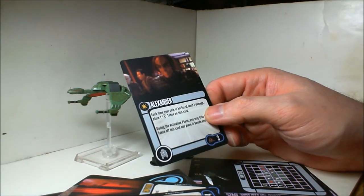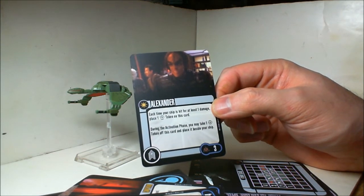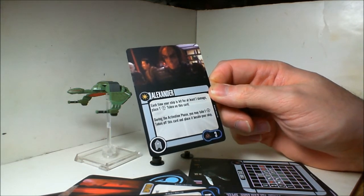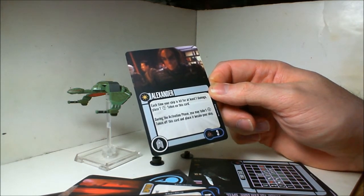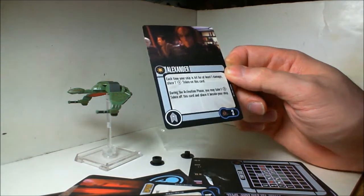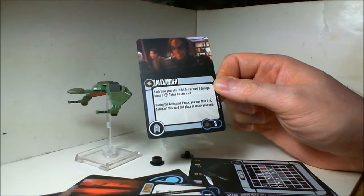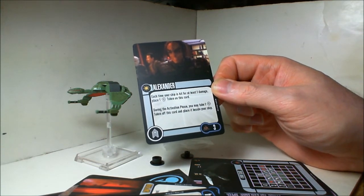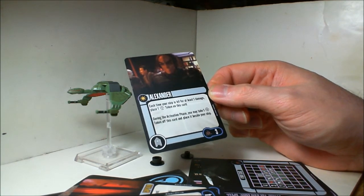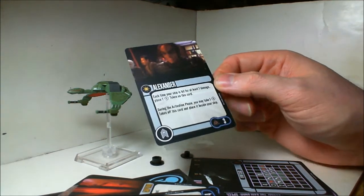Alexander — this is really cool. Each time your ship is hit you get to place a battle stations token on this card, and during the activation phase you may take one battle stations token off of this and place it beside your ship. It's not a free action — it's not an action at all. You just get to take a token off this card and put it on your ship. This is really good because it's not an action, so if you do a red maneuver or you run into somebody you can still get a battle station. There's not infinite and you can only take one battle station for every time you get hit for damage, so it's not going to last forever. But still, this is a really good card, especially for three points.